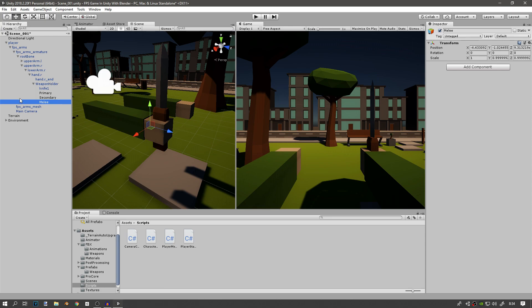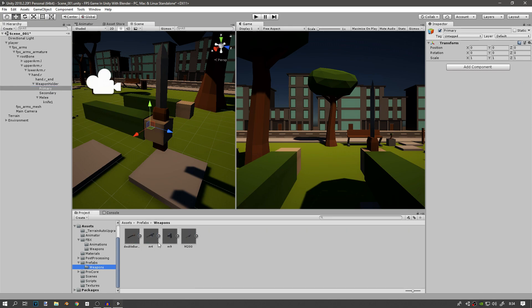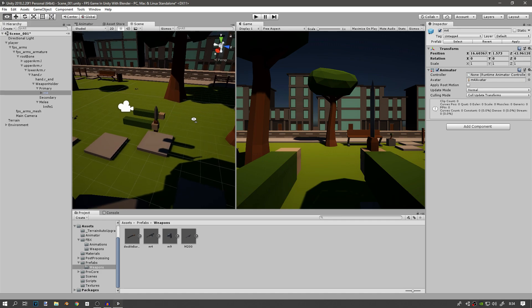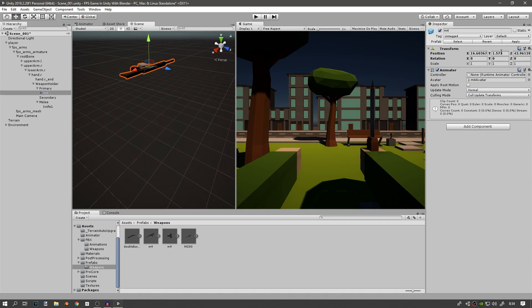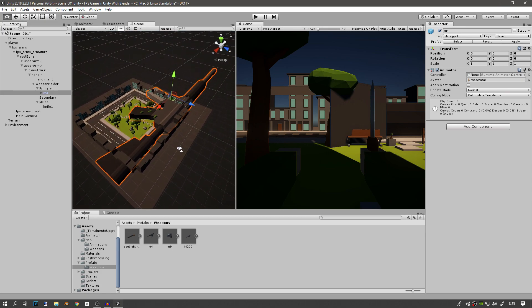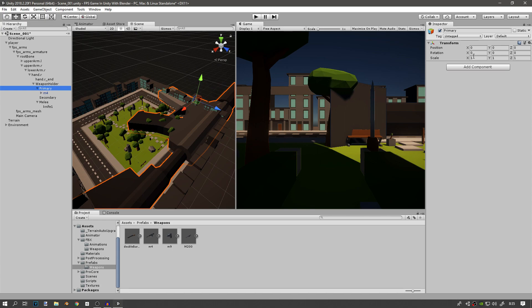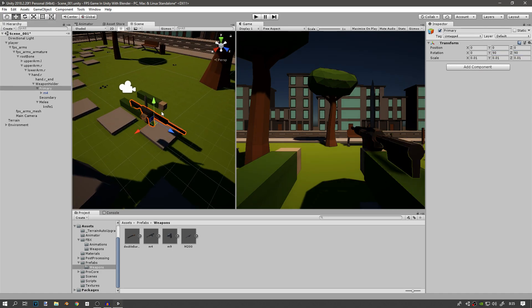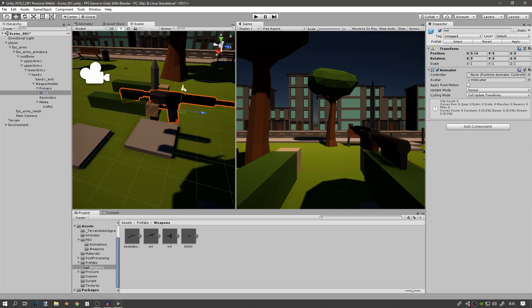Just to make this a bit easier I'll parent the knife to the melee one. We also need one for the primary, so I'll go to prefabs and the weapons that we created last time. For the primary we'll use the M4 — by the way there are links in the description for the weapons and the previous episode. You can see that the M4 is all the way up here so we just need to reset the position to 0, 0, 0. It's way too big, so go to the primary game object and change the scale to 0.01, then change the rotation of the primary object — not the M4 — on the Y-axis to 90 and on the Z-axis to 90 as well, then just move the M4 a bit so it sits correctly.